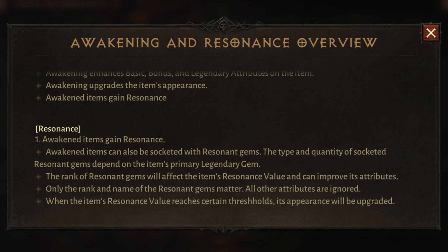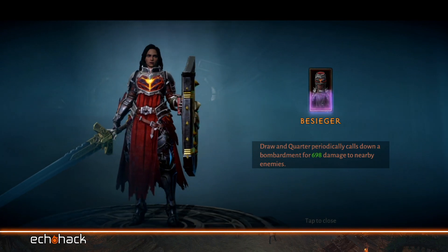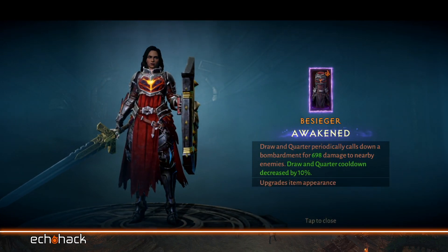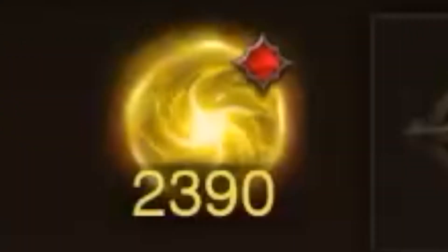Reading these three bullet points leads me to believe that this new UI in the inventory directly relates to the new cosmetic upgrading system that was just revealed by Blizzard in their blog post — link to that in the description below. After awakening an item, you can see how the item can further progress its appearance. It seems to me that the specific mechanic behind progressing these items is this newly discovered Gem Resonance Power Ranking in the inventory screen. You can also see a little red dot on the new icon, indicating that you can tap on it, perhaps to upgrade the appearance of that legendary item.